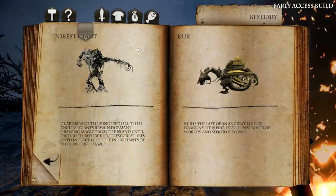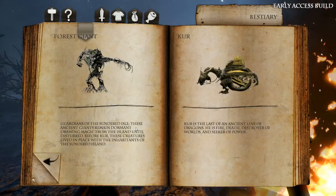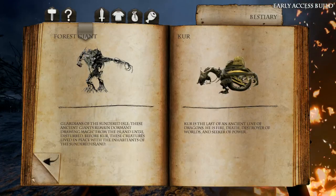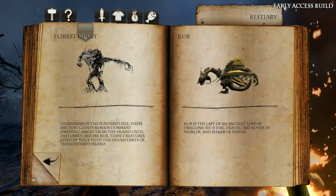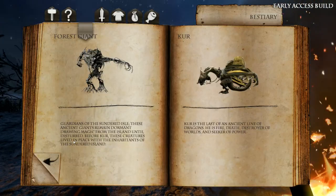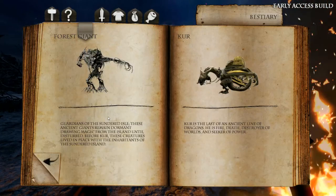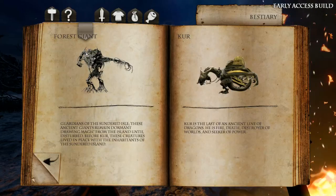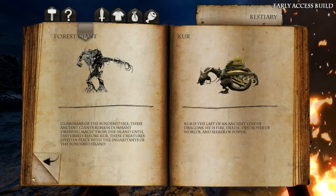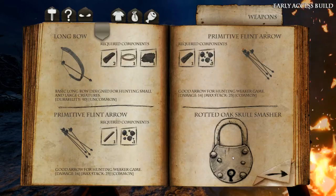A forest giant — Guardians of the Sundered Isle. These ancient guardians remained dormant, drawing magic from the island until disturbed. Before Kerr, these creatures lived in peace with the inhabitants of the Sundered Island. So they don't like Kerr, apparently. Oh, I can make locks!